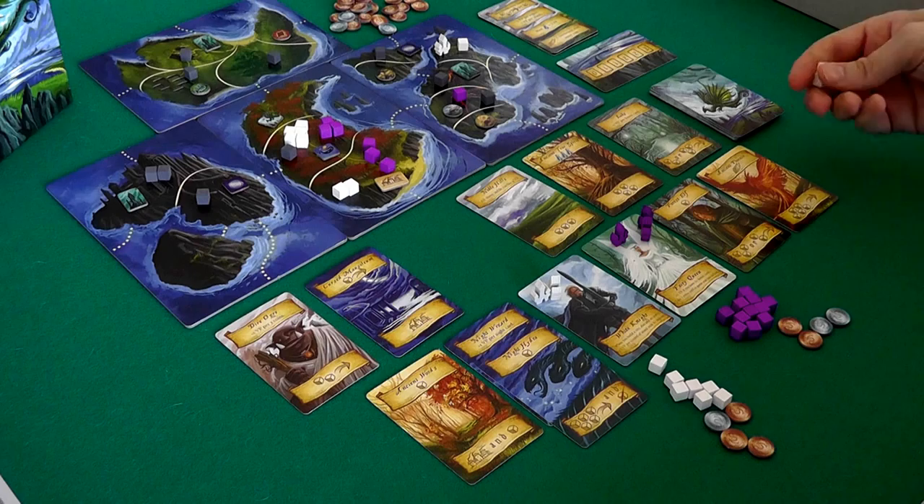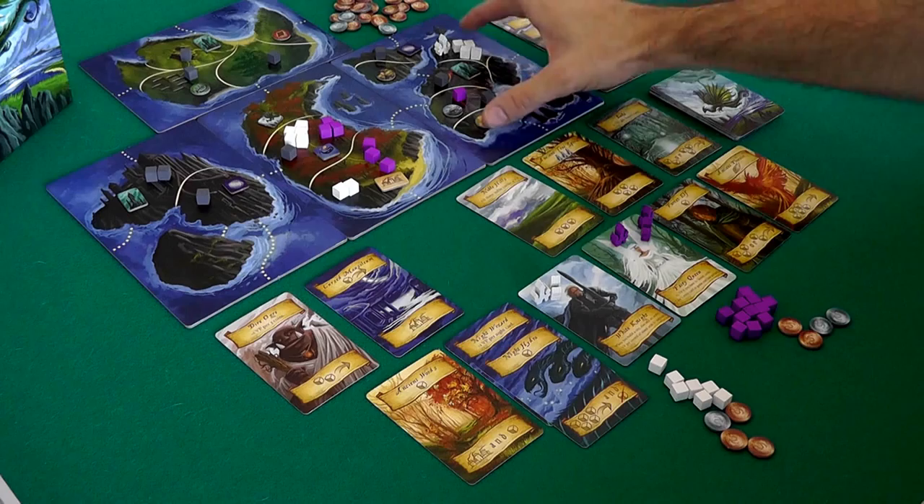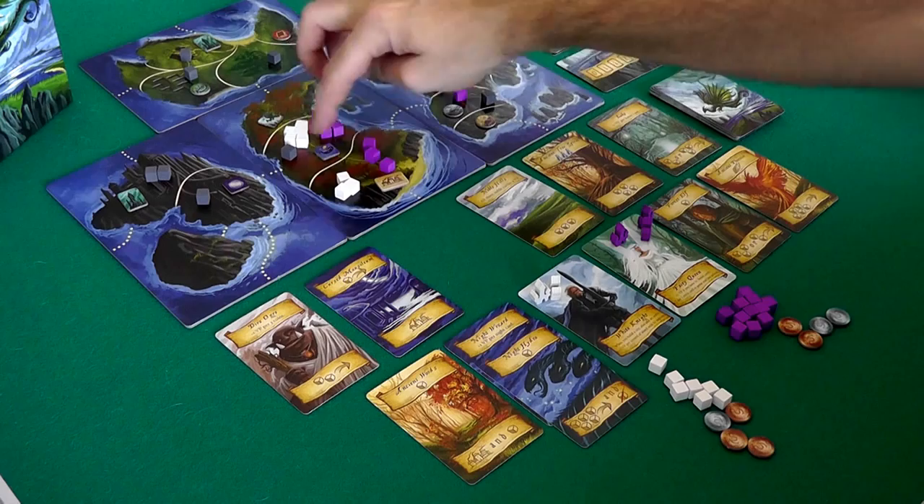Now I've got two places I can deploy them — I could deploy them back here, or up here, or split them. I'll put one, two, three — I'll put them all up here. So I've got a nice little foothold so I can start expanding. Because remember, I get bonus points if I control this entire island. Maybe I want to put one of them over here though, because now I control this entire island.